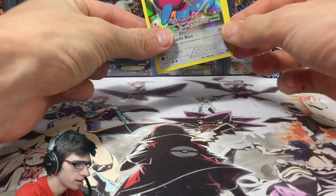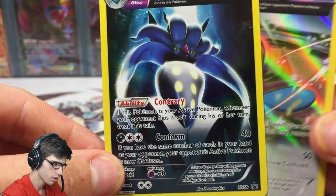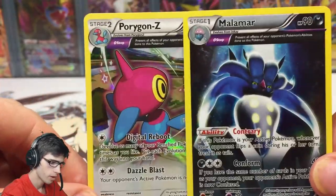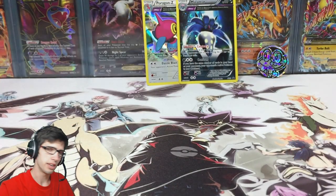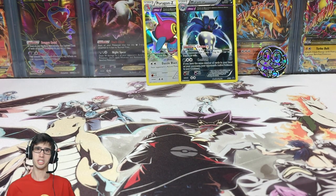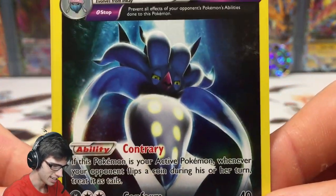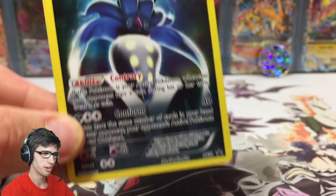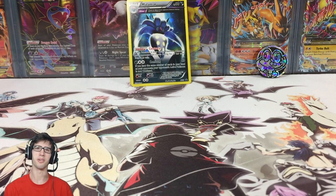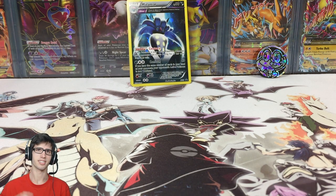We did not pull the full art we were looking for today, but all in all we managed to get the one-in-three pack ratio with the Porygon-Z Ancient Trait holo, plus the featured Malamar promo holo Ancient Trait card. Definitely no negativity from me — we pulled something today. If you enjoyed the video, drop a like and let me know in the comments what you think of this creepy Malamar art — it reminds me of the Hypno from BREAKpoint. Subscribe if you're new, and I'll see you in my next opening. Thanks for watching, peace!